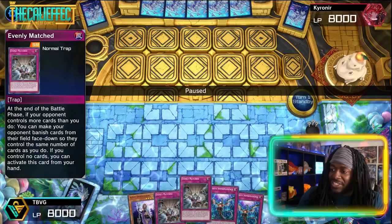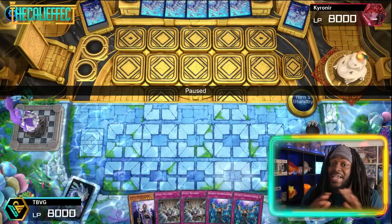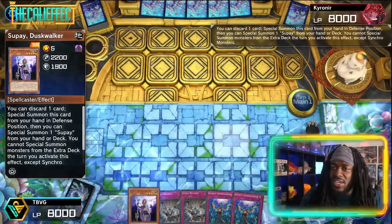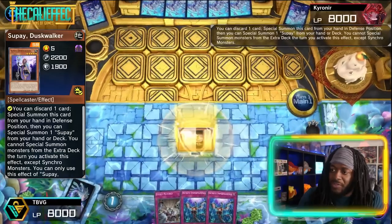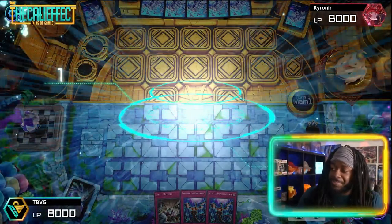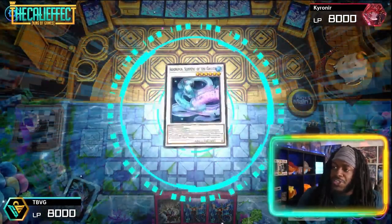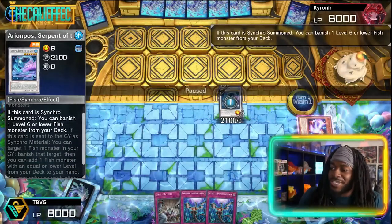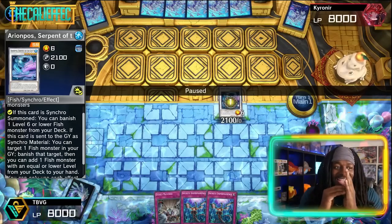Trey opens up Supe, Dust Walker, double Evenly Matched, and Infinite Impermanence. This does not seem like a good hand whatsoever. He uses the effect of Supe to discard one card to summon itself and Supe from the deck, and now he's going to be able to synchro summon with those two monsters.